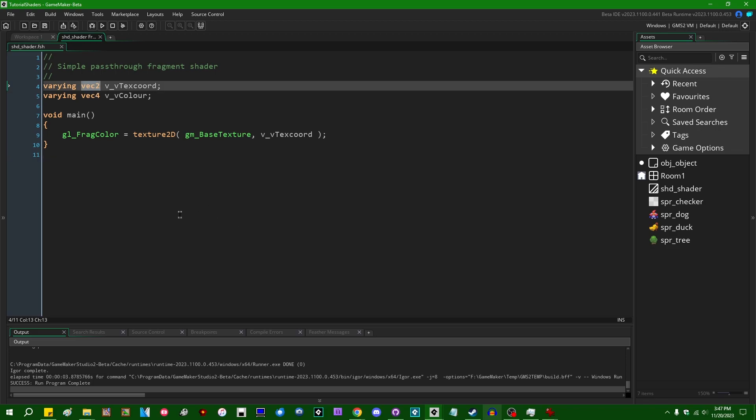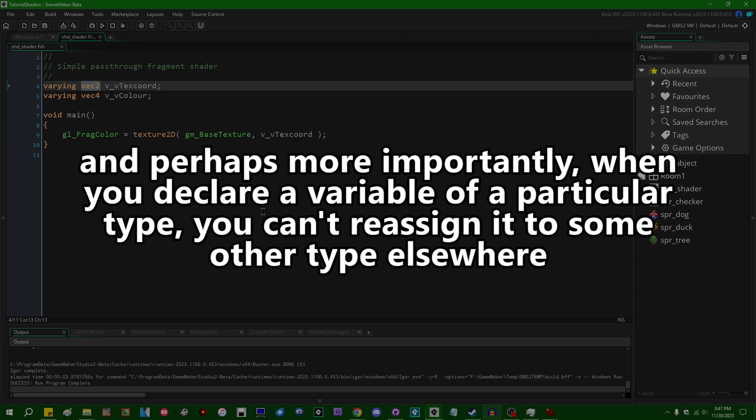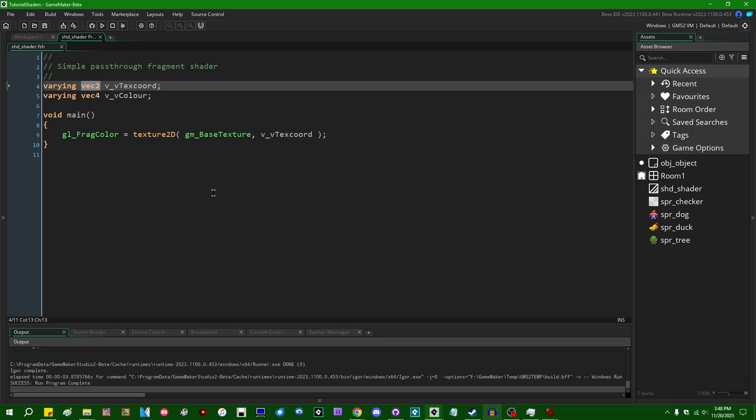The elephant in the room here is that shaders have what is known as static typing — shaders are statically typed languages. This is very different from GameMaker Language, where you don't have to specify what kind of data a variable will store. But in a shader, you do. Whenever you declare a variable in a shader, you need to specify to the shader compiler whether it's going to be a number, a vector, a matrix, or something else. For people used to working with GML, JavaScript, or Python — where you don't have to specify variable types — this can make shaders feel arcane, but once you've written a couple of basic shaders, it really isn't that bad.